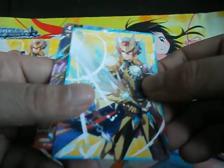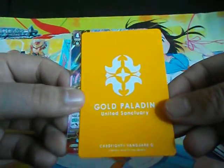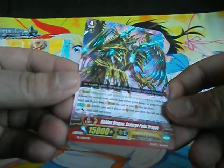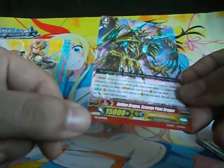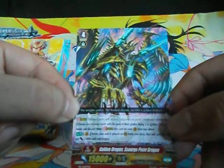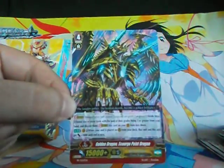And you get your Gold Paladin flag — Unite Sanctuary. And you also get a Golden Dragon Scourge Point Dragon promo — the promo version. All right, all right. Thanks for watching and please subscribe.